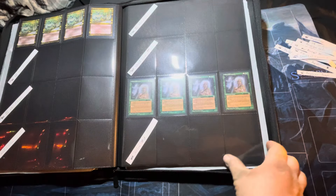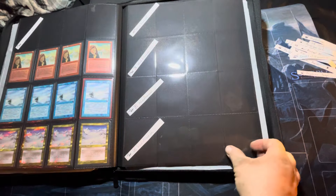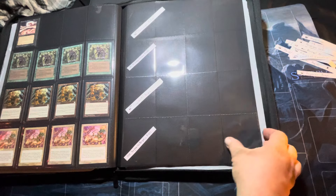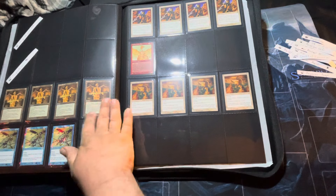Phyrexian Purge comes next — pay three life per target; destroy any number of target creatures for red, black, and two colorless. And next and last is Seeds of Innocence.